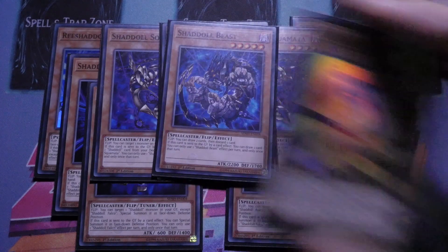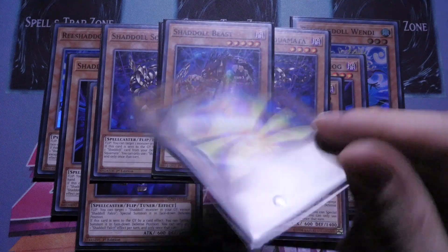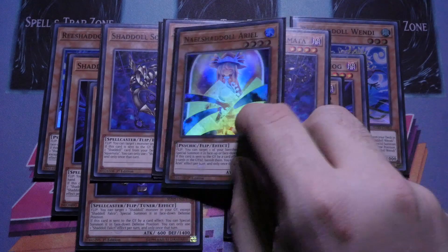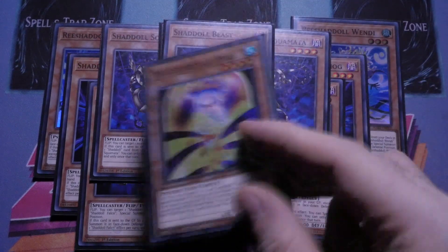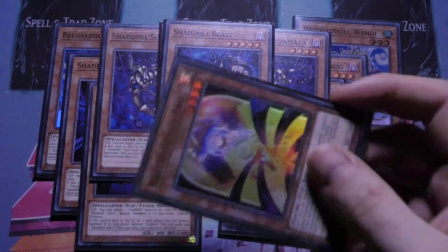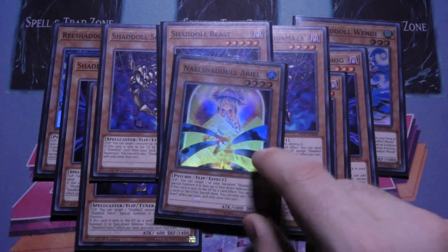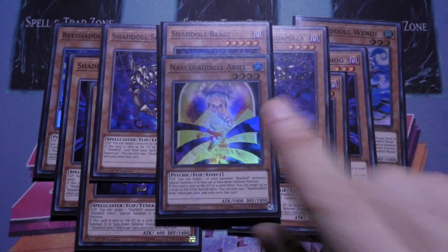Ariel is not that great — I like it as a card but the graveyard effect, the send effect, is what you want to abuse. You can do that by going into Construct, sending Ariel, being able to banish three. It put so much work in today — it was crazy. But if I opened it, it kind of sucked. I'd rather send it off — make Construct during my opponent's turn, send this and banish the graveyard — that actually causes them more problems than anything else.